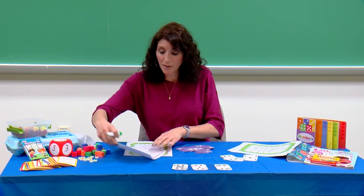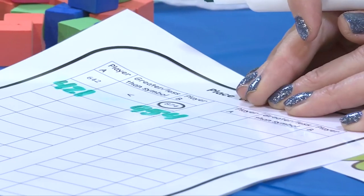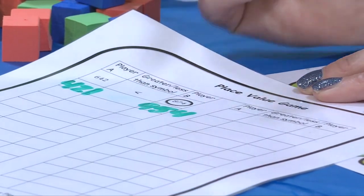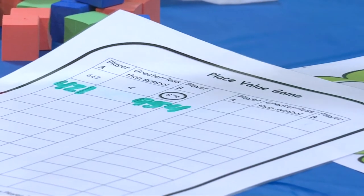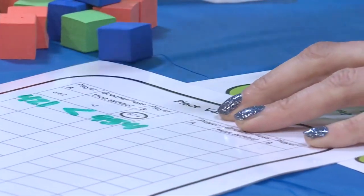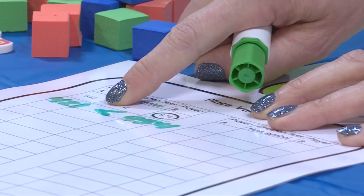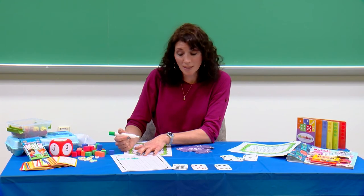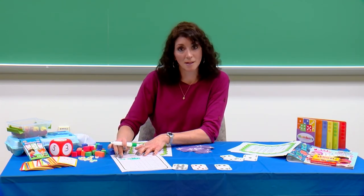Player A and player B can have a discussion about which number is larger, and then the correct symbol would be placed in the center. We think about the greater than and less than symbol as a symbol that opens up towards the larger number. So 954 is larger. We would read this like a sentence from left to right: 421 is less than 954. Player B would get the point for this round because their number is larger.